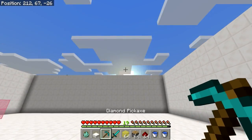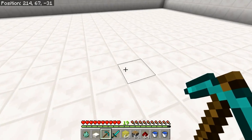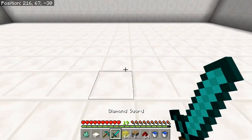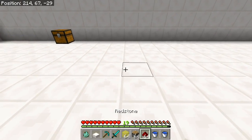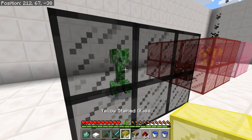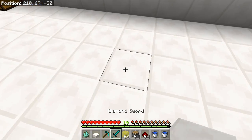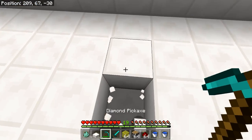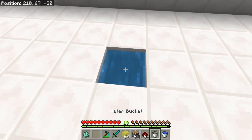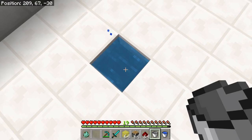As we all know, Drowned do burn when they are on land unless they are standing on a block of water. Since we don't want a water block for our cage or trophy display, we are going to use the slab with a new change from the aquatic update: placing the slab and then placing a water bucket. As you can see it is now filled with water.